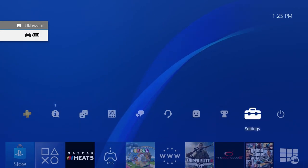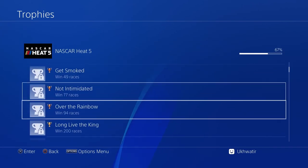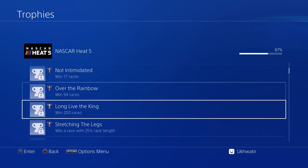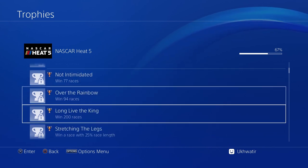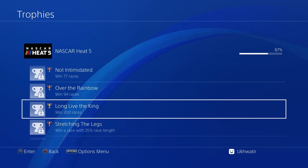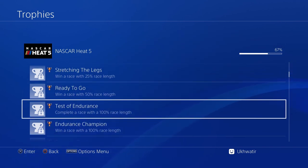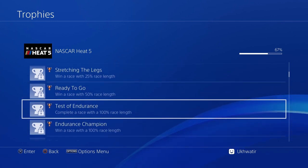I'll show you the trophies we're trying to get. There's Win a Race, Win 10, 26, 49, all the way down to 200. We are somewhere between 26 and 49. You may have more if you've done more races. Then we have the 25, 50, and 100% race length trophies. These are not stackable — you have to do three separate races, one with each of those constraints. We'll do that first.